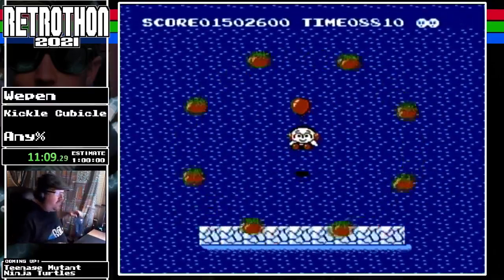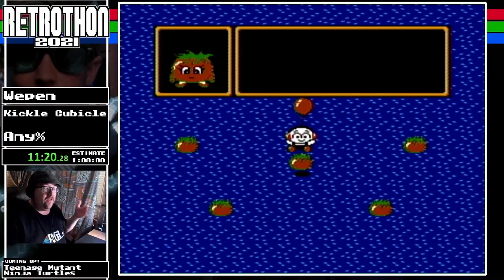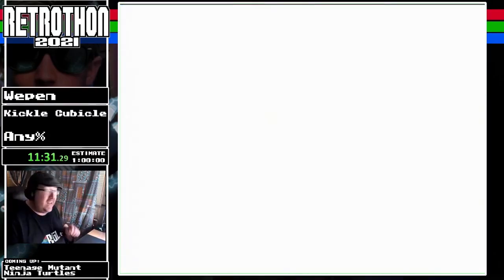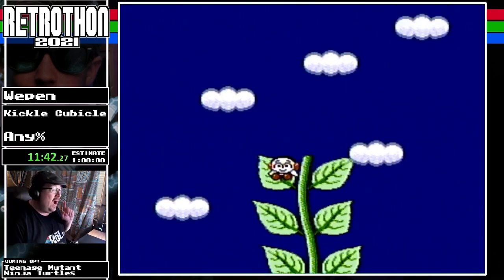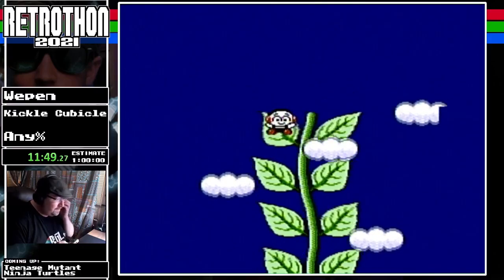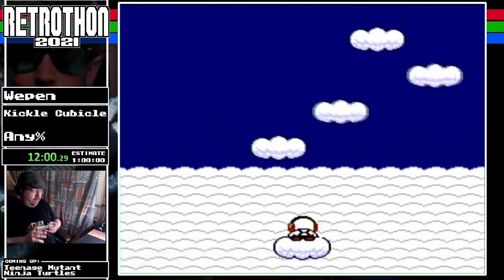That is the last stage and we get the floating tomatoes, which are going to tell us to go beat the boss. Fair warning: every intro to the boss level has flashing lights of some sort. If you have any issues with flashing lights, look away for a couple seconds. It is especially bad at the third-stage boss — I have never seen strobing lights in a Nintendo game quite as bad as this game can do.